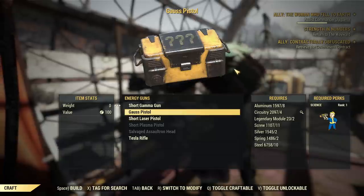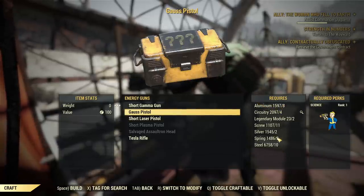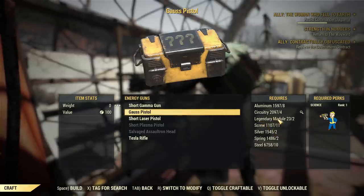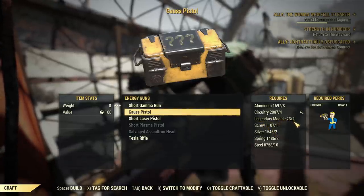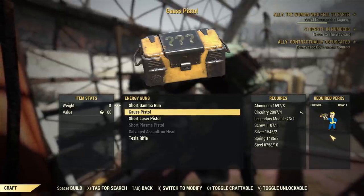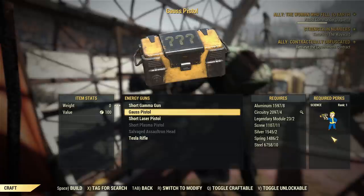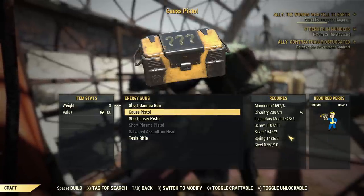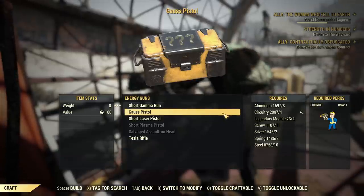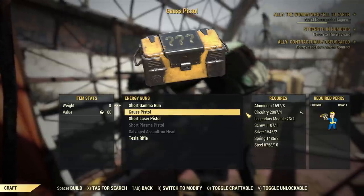It will be a random legendary weapon — you don't know if it will be two-star or three-star, what kind of stars, what kinds of legendary effects. You know nothing. It will cost you, apart from normal crafting materials, an additional two legendary modules per craft. There is also some perk card requirement you need to have equipped. Additionally, it will always be the maximum level — you cannot choose a level for the weapon.